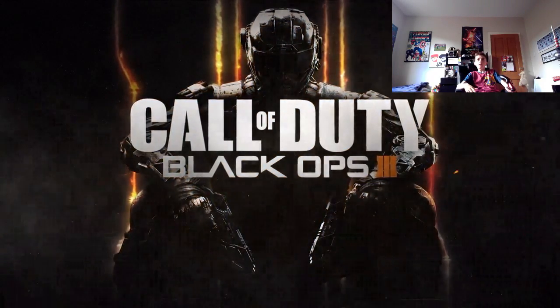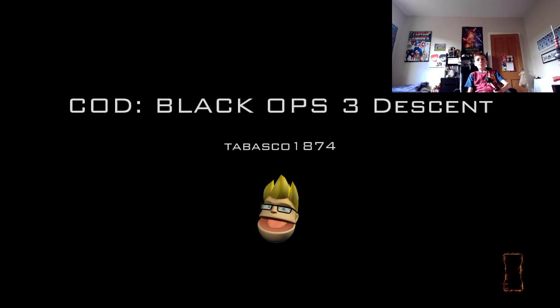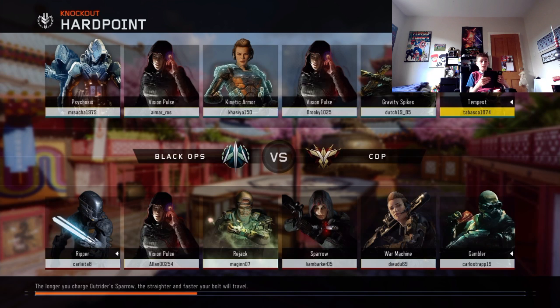Hello everybody, welcome back to another video. Today we're going to talk about the new DLC pack. This DLC pack is called Descent and has all new maps — multiple maps. I'll find a picture, I can't remember the names. It's called Descent and it's got the maps: Berserk — I can't read that one — and Empire Rumble.